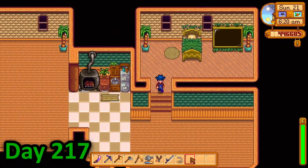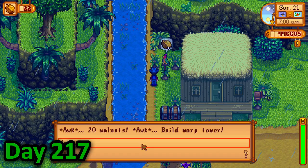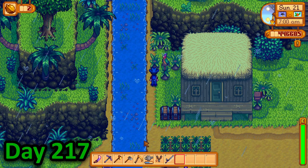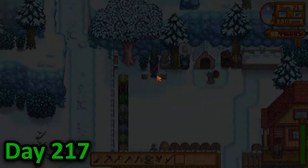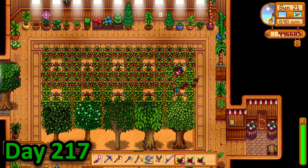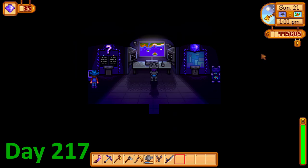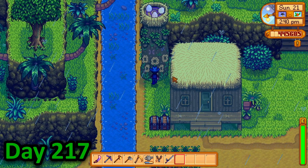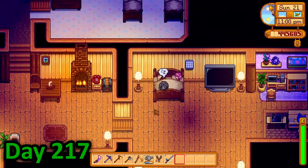On day 217, I was determined to complete Mr. Key's challenge, so I spent 20 golden walnuts creating a farm obelisk and teleporting home. I spent the majority of the day gathering all kinds of items that fit the colours. When I finally had all the items I needed, I took the boat back to Ginger Island and deposited them. I then collected my 35 key gems which I decided to save, then warped back to my own home where I chilled in the enchanted grove before heading off to bed.